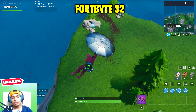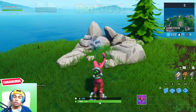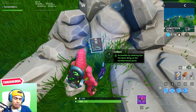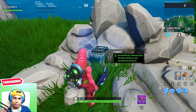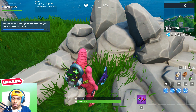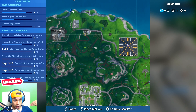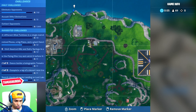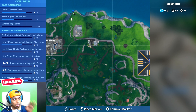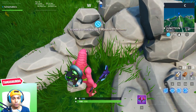Fortbyte number 32 is accessible by wearing the KYO Pet back bling. As the challenge states, you need to equip the KYO Pet back bling — that's the cute pet from Season 9 you can see on my back. You won't be able to collect this Fortbyte unless you have the KYO Pet equipped. I'm showing the mini-map location as it's on the very top of the map.